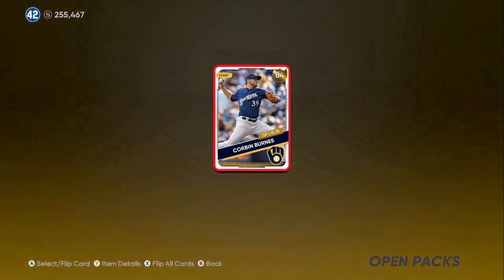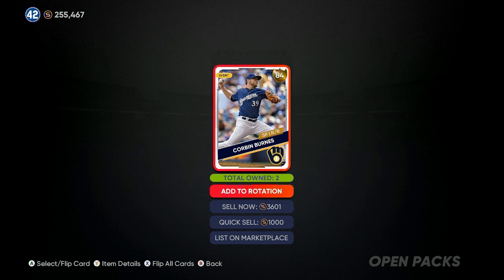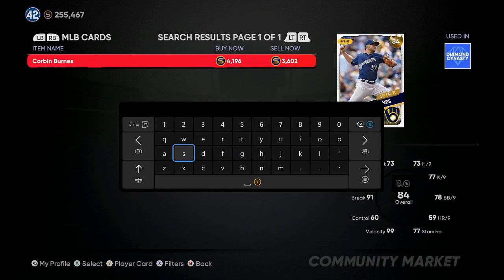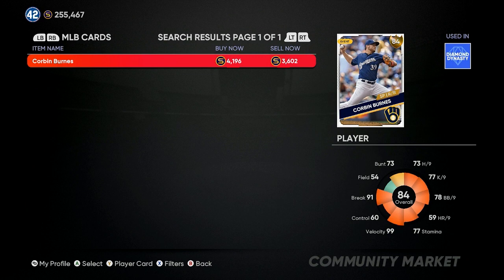I like to get between 7 and 10 packs set up — it seems like the odds are better when you open more. As you can see right there, if we put 500 to 700 stubs in, we pull an 84 overall Corbin Burns that sells for 3,601 stubs. Let's go to the marketplace real quick and look up Corbin Burns — he's going for 4,196 stubs. You can sell him instantly and almost make a 3,500 stub profit.